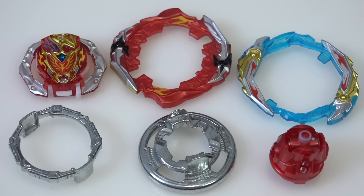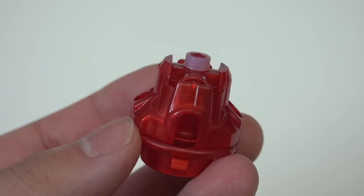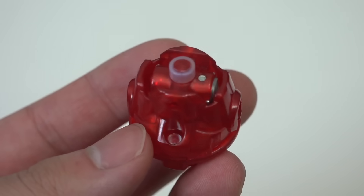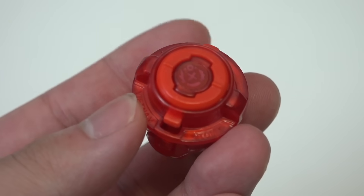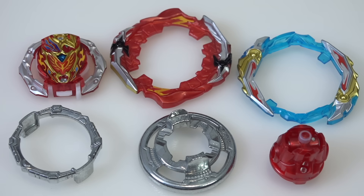Last but not least, we have Quattro Dash. It's a beefed-up version of the original Quattro driver from Astral Spriggan. We know from the previous Quattro it's got a super solid design — you pull the tabs down to change the modes. The four tips you can choose from are: balance, which has a little rubber — kind of like a unite driver; stamina, which is like a metal sharp; defense, which is a metal ball; and attack, which is a flat rubber tip. Lots of variety. It's extra special that they made the dash driver version even stronger than the previous Quattro.